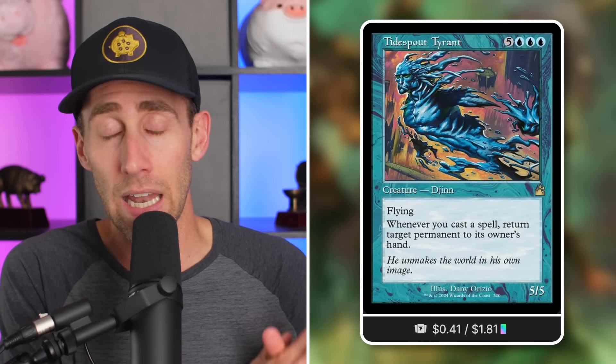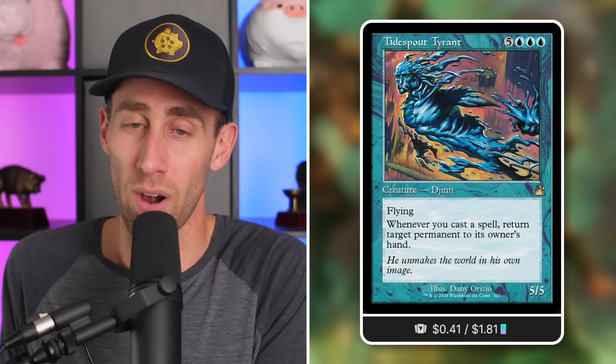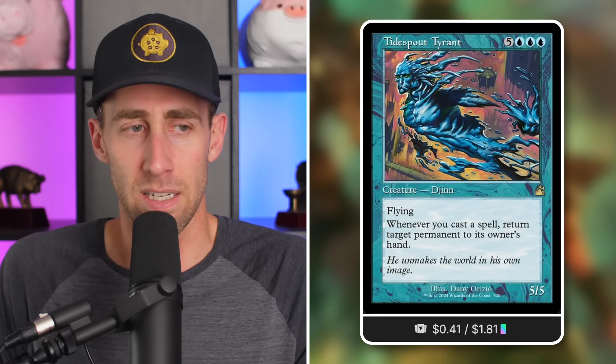Speaking of that: Tidespout Tyrant. This is one I used to love when I started playing — it was budget friendly, then it wasn't, and finally it's been reprinted back to budget friendly. A 5/5 flying Djinn for eight mana in blue. Whenever you cast a spell, return target permanent to its owner's hand. Very simple, very effective, game ending. It's just a 5/5 flyer for eight — not a huge deal — but every spell you cast bounces something.